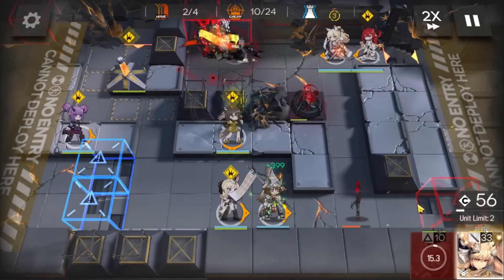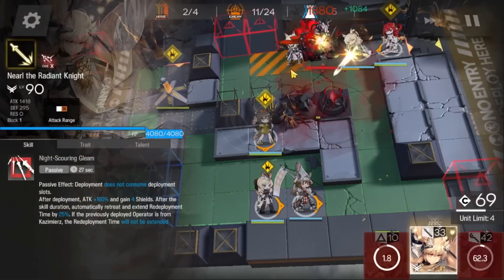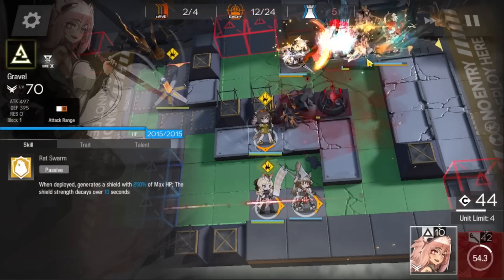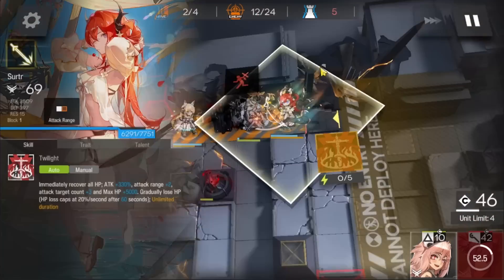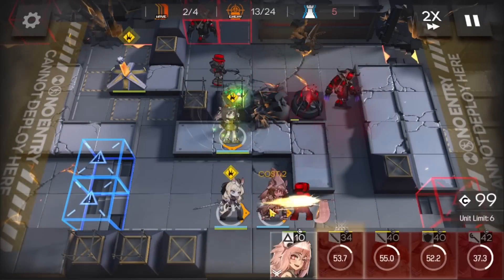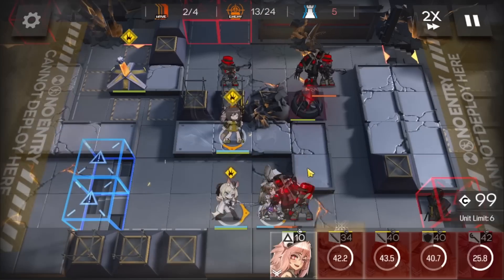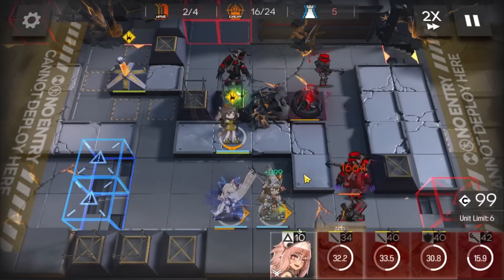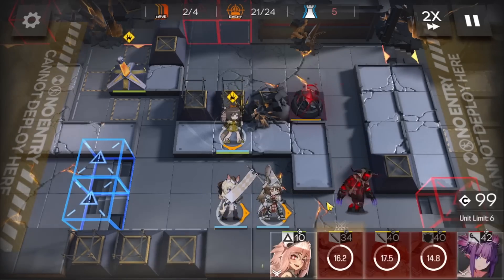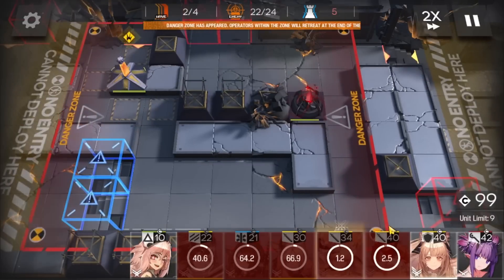Deploy Gravel to stop Patriot for a while. Deploy Neuro here, then deploy Neuro here once Patriot can no longer be blocked by her. Activate everyone's skill. If Maria dies, deploy Gravel where she was. I activate Zofia once Logan comes in contact with my Wildmane.